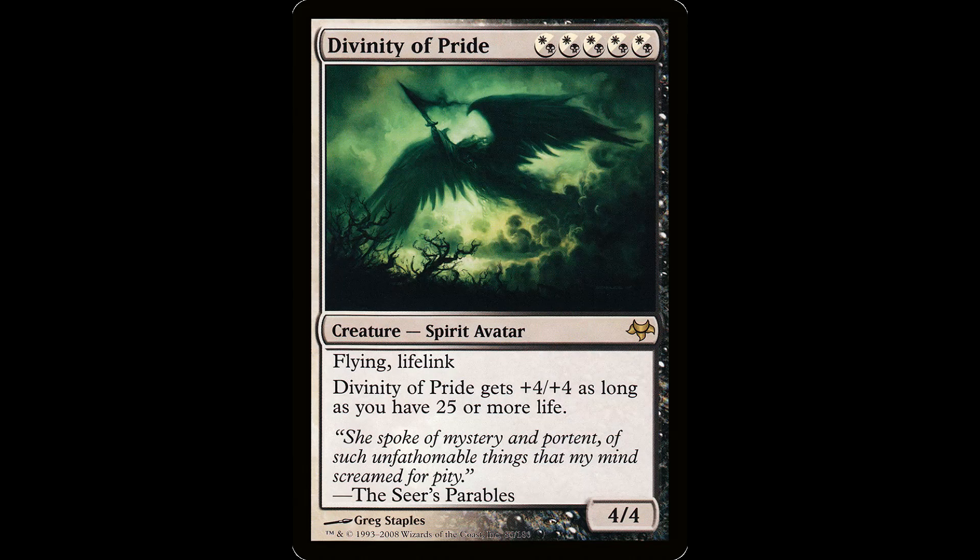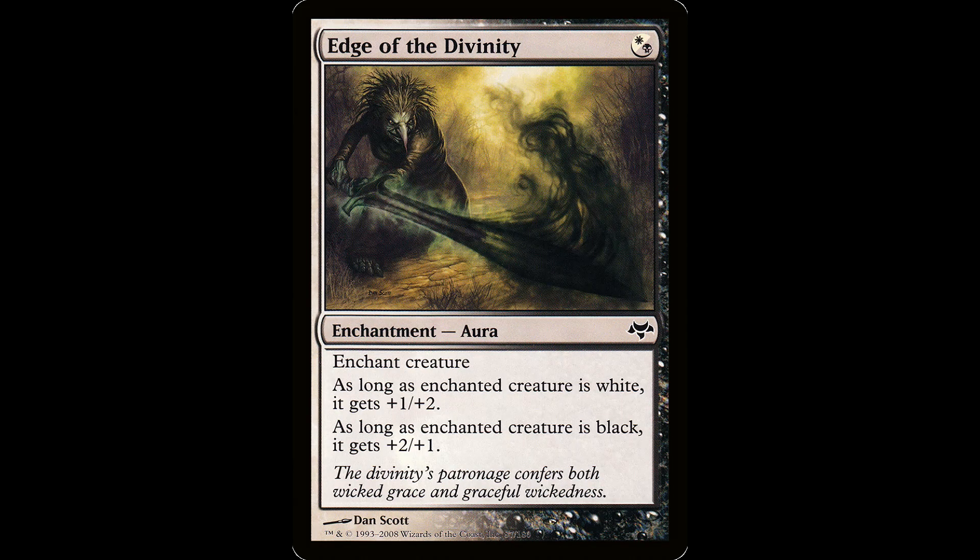Then we have Divinity of Pride — five hybrid Orzhov for a creature spirit avatar, it's a 4/4 with flying and lifelink. This thing gets plus four plus four as long as you have 25 or more life. Not bad in a life gain deck. I had this in a Lathiel forever — it starts as an 8/8 with flying and lifelink in commander. It's kind of hard to cast in a three-color deck though. This thing is rocking the Edge of Divinity — one hybrid Orzhov for an enchantment aura. As long as the enchanted creature is white, it gets plus one plus two. As long as it's black, it gets plus two plus one. Plus three plus three for one hybrid mana — this is efficient.